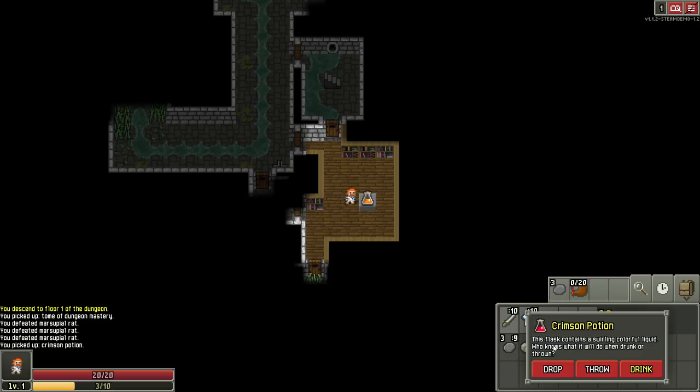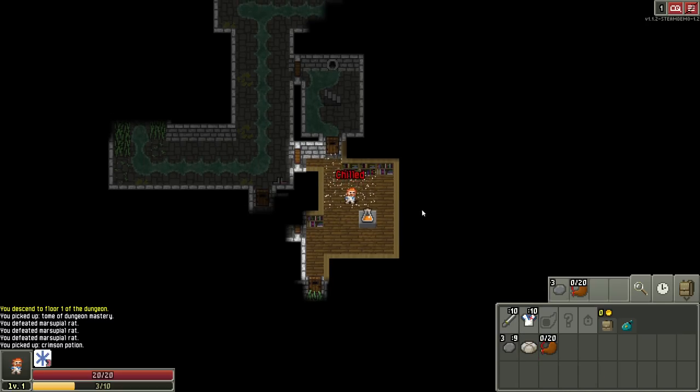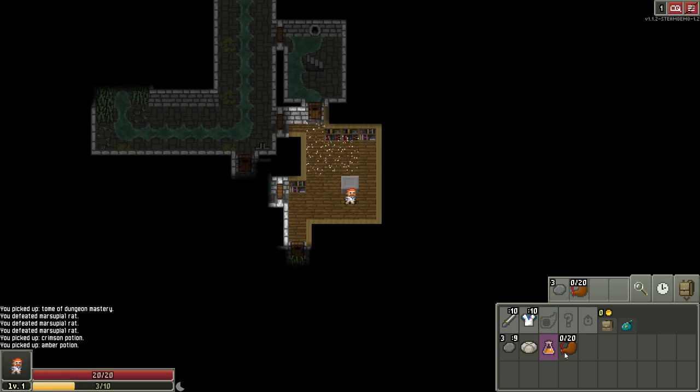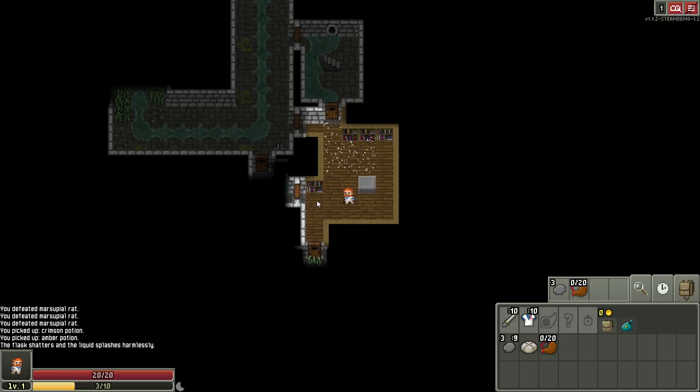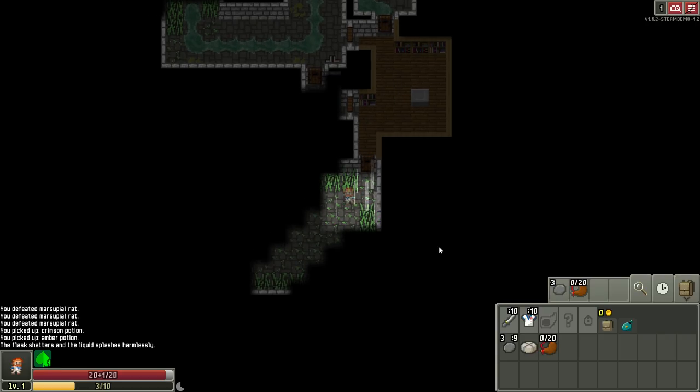We got a potion. Contains a swirling colorful liquid — who knows what it'll do when drunk or thrown. Chilled. Okay, it's a chilling potion for now. Let's just throw these, right? Throw them and get a test. Shatters and the liquid splashes harmlessly. So that one might have been one that was fine to drink. But if we find another, then we will just go for it.